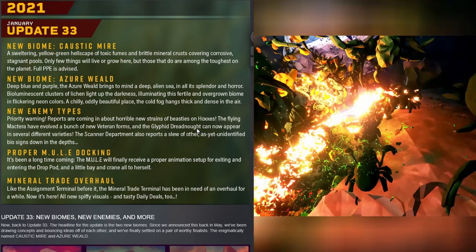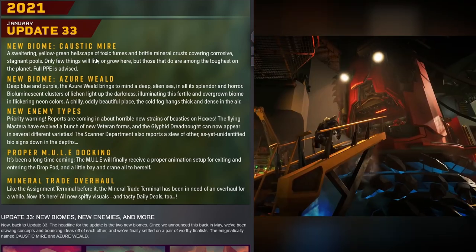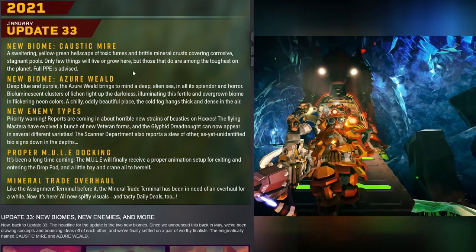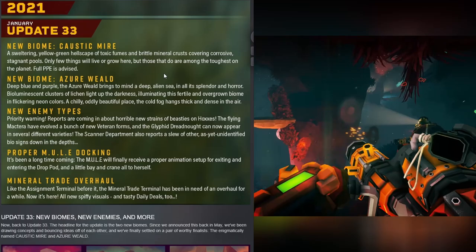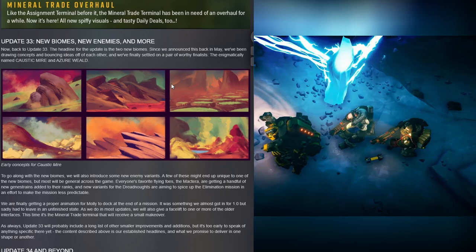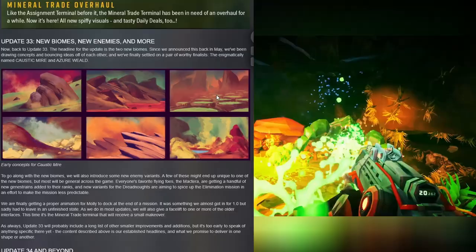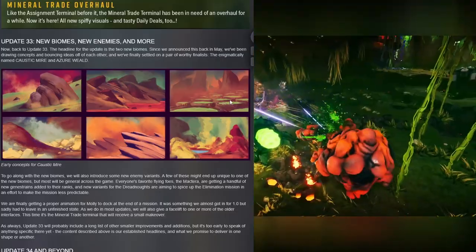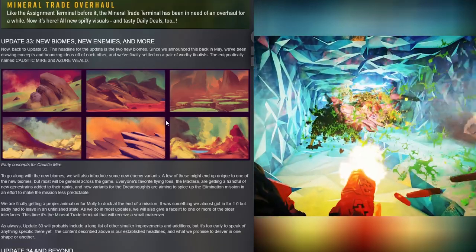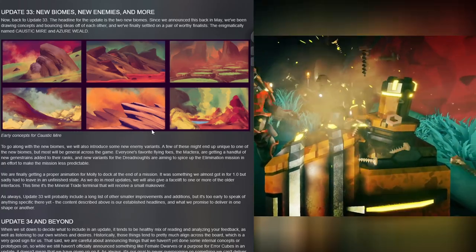Now this is fantastic. The new biome is the Caustic Mire — a sweltering yellow-green hellscape of toxic fumes and brittle mineral crusts covering corrosive stagnant pools. Only a few things that live or grow here, but those among the toughest on the planet. Full PPE gear is advised. Here is concept art of the Caustic Mire — a really toxic, horrible wasteland of stagnant pools with toxic coverings and crusty mantles all around. This is concept art, so nothing is set in stone.